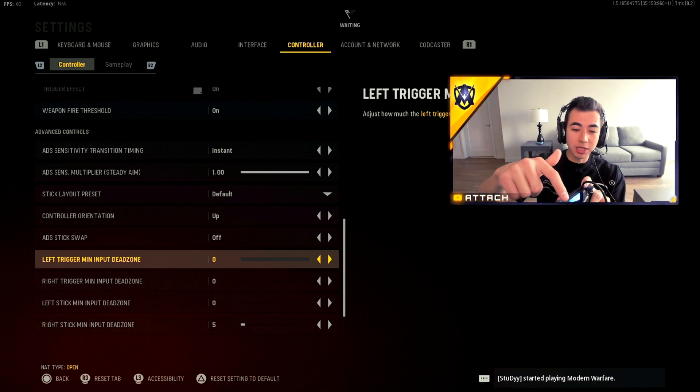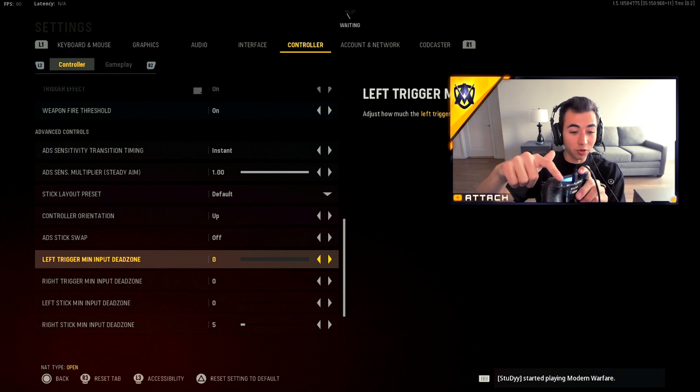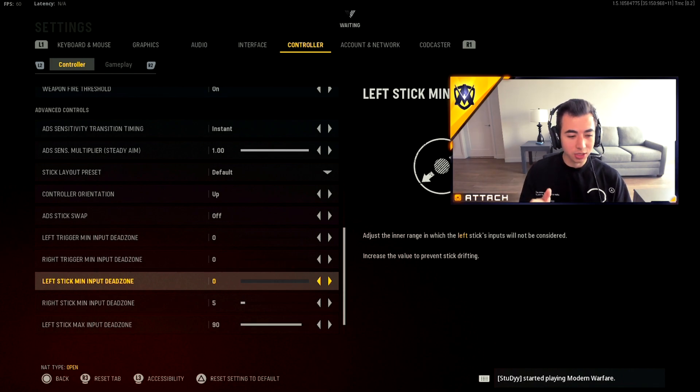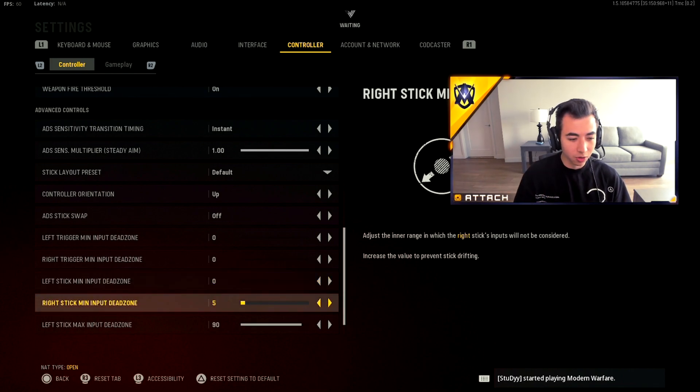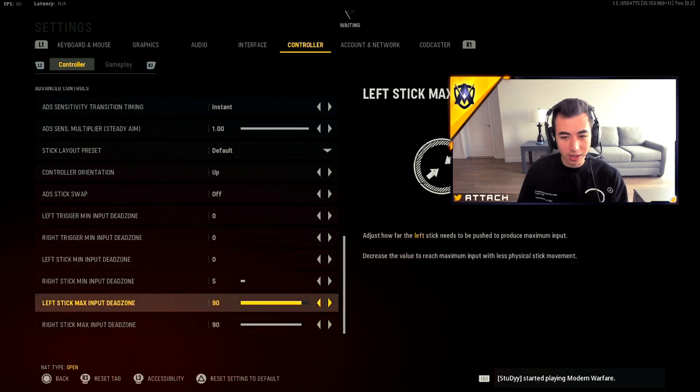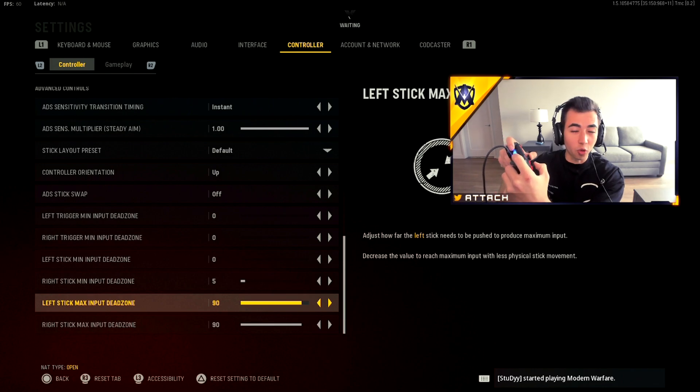For the left input dead zone and the right trigger dead zone, you want to put them at zero — that means you have to put less pressure on your triggers to shoot. If it's higher, you'll have to put more pressure. My left analog is for strafing and I have that at zero. My right analog is at five because when controllers get older they tend to get stick drift, so you gradually bump that up. My outer deadzones are at 90 so I don't have to put as much force on the analogs.